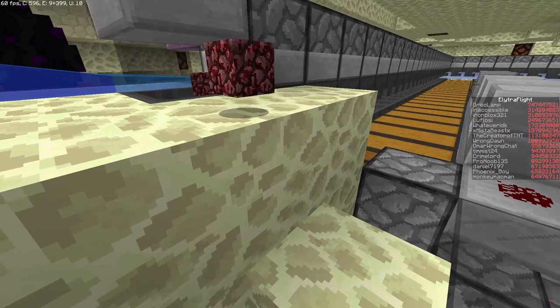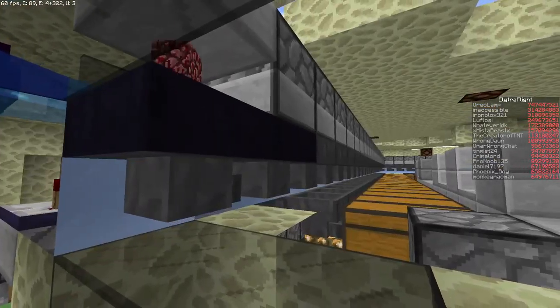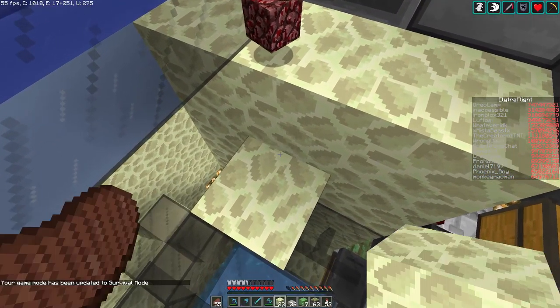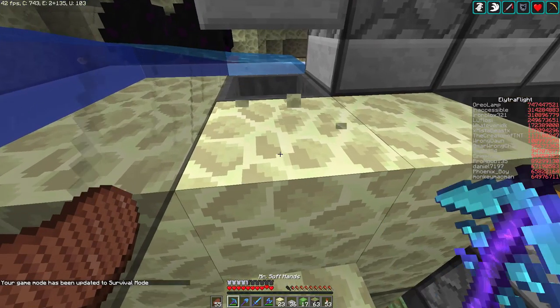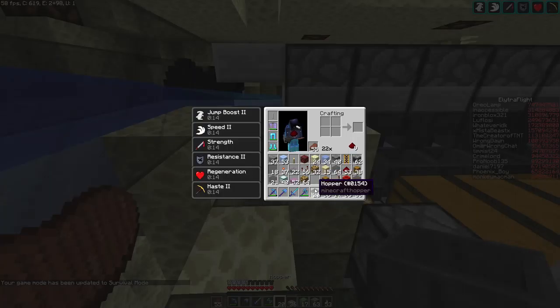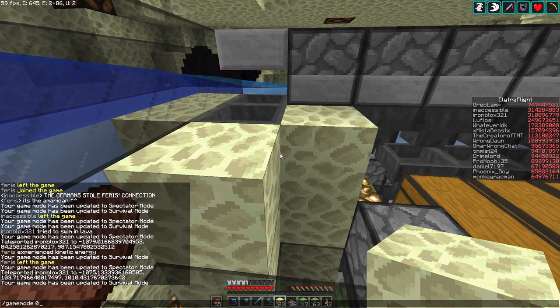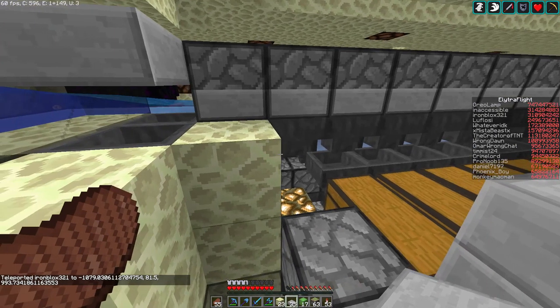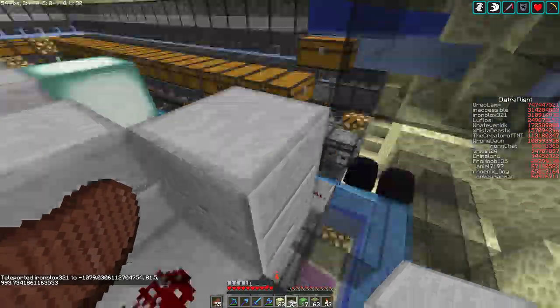I'm scared. Wait, it happened again? Yeah, when I was in the air above the Ruby Center I just teleported like ten blocks higher. How strange. What the hell are you doing, Flossy? I'm not. Well then why are you laughing? Oh, I just realized you were in spectator mode. Yeah, thanks Beast. God, I hate you so much. Alright, back to my update.